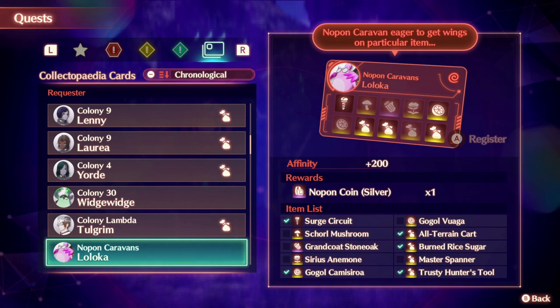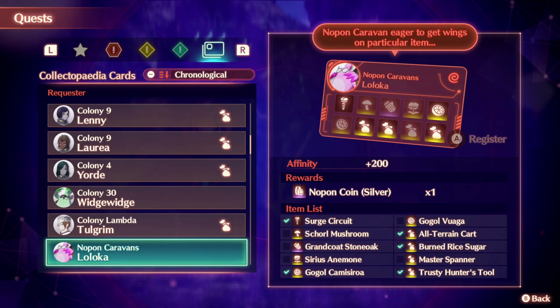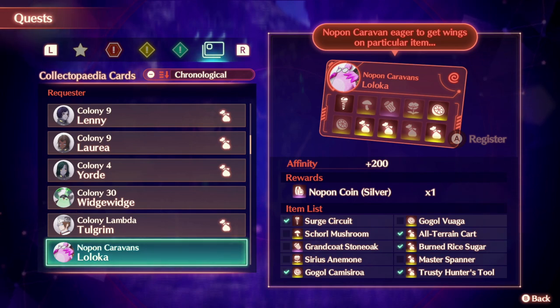Looking here again — master spanner, trusty hunter's tool, all-terrain cart, burnt rank sugar. This is a good example: from our previous experience and what we've discovered today, we found out that when a no pawn has a rare collectible icon with a bag in it, it's found in either supply drops or the furnace hulk in that particular region.